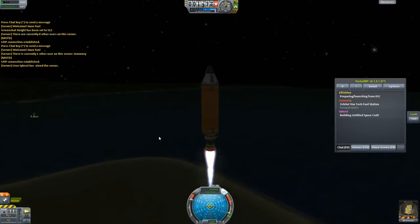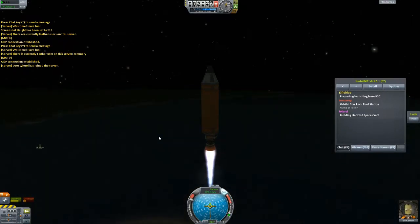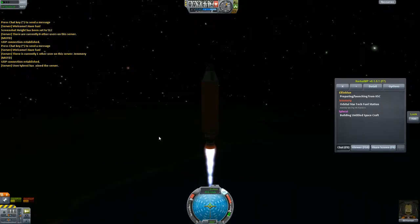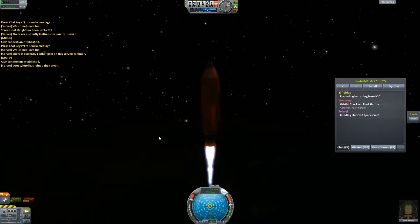I'm learning that the Mainsail is actually prone to overheating. He'll probably run out of fuel before it overheats, though. So the Mainsail and a giant fuel can basically on their own cannot get into orbit — that's what I'm learning right now. It's a learning process; this is how America did it.